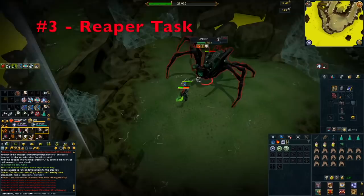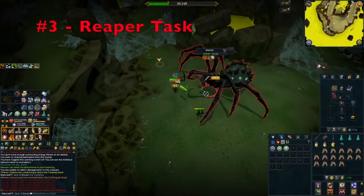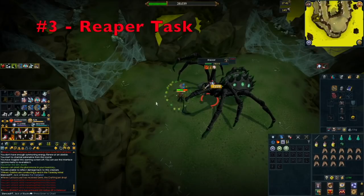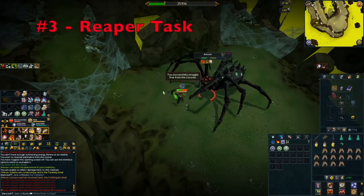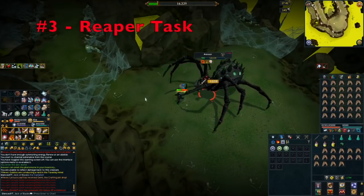Completing Reaper tasks at a low level is also an exceptional way to train your Slayer level, especially if you have a friend willing to help. You get 40,000 Slayer XP when completing a Reaper task no matter your level. So if you do one when you're about level 10 Slayer, you'll be gaining 10 or 20 levels just by completing that Reaper task.